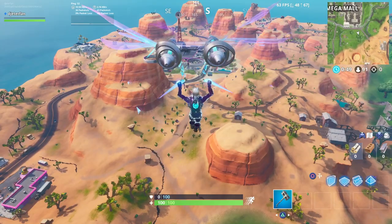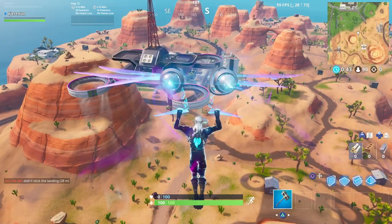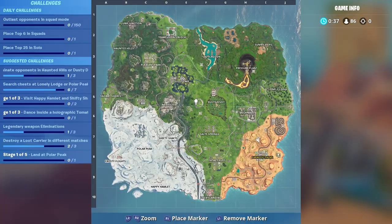The hot zone is basically just the yellow area on the map. Start looting chests — that's all you need to do for this challenge. This time around for me the hot zone is in Paradise Palms, so you're going to see me fly in here and just start looting as many chests as I can.